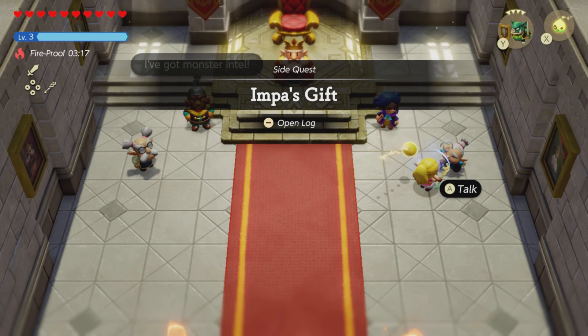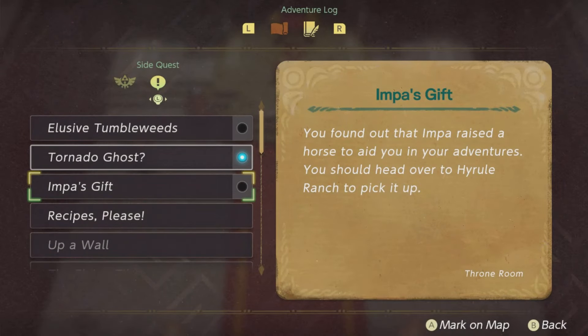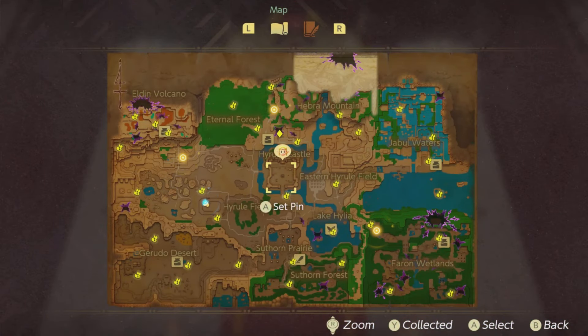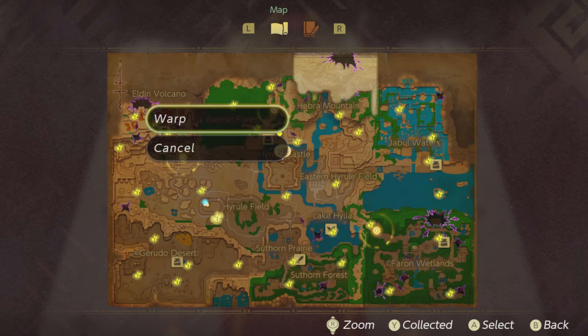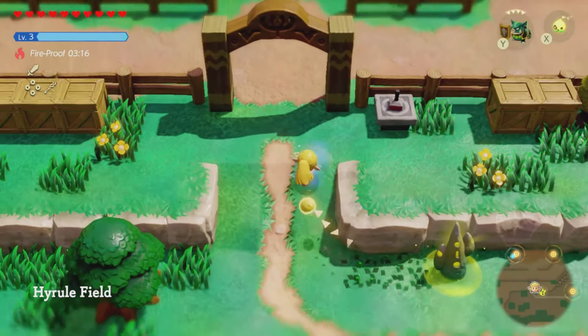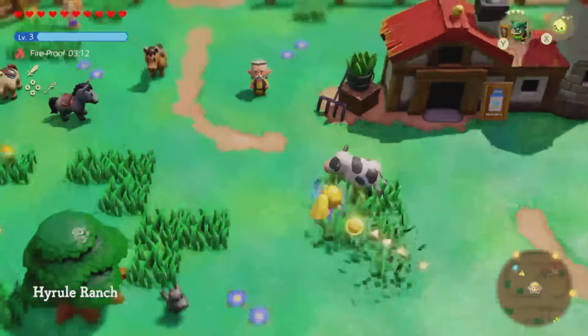You can pick up the side quest called Impa's Gift — this is the quest that will lead you to get Zelda's permanent horse. In order to pick up the side quest, you need to save Hyrule Castle first from the rift. After you finish doing that, you can speak to Impa and pick up the side quest.